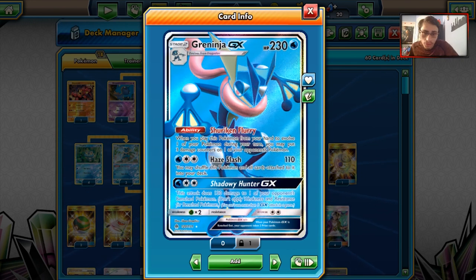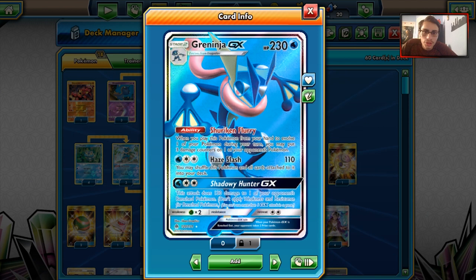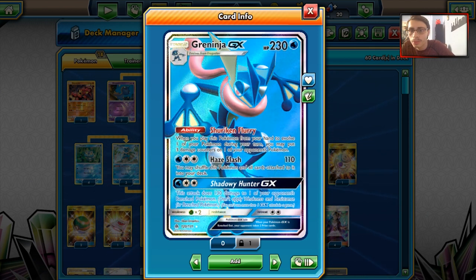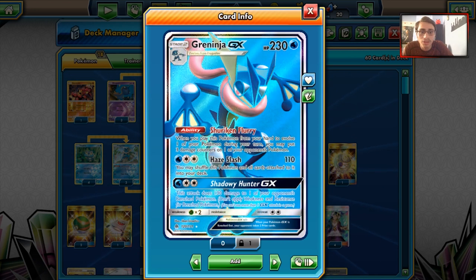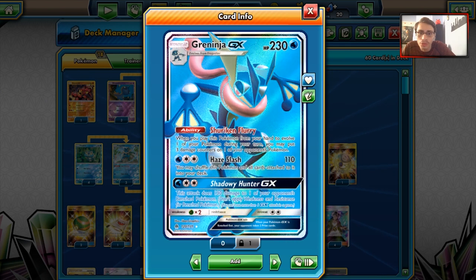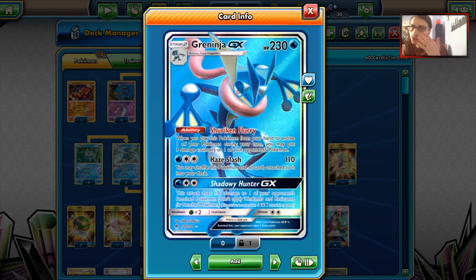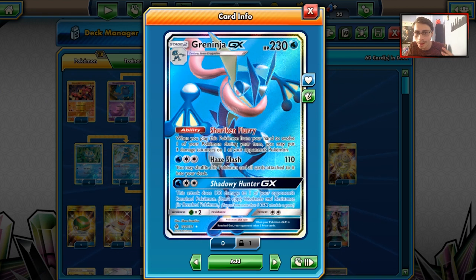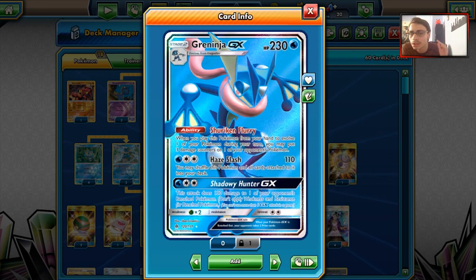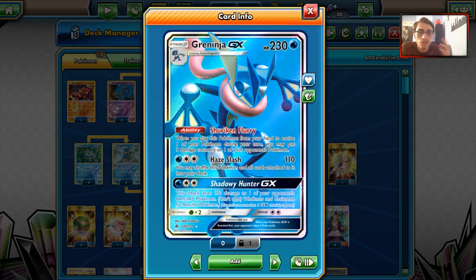The partner I've gone with is Greninja. Greninja GX is another interesting card. It's got that ability Shuriken Flurry, which when you play this Pokémon from your hand to evolve one of your Froakies, you put 3 damage counters on one of your opponent's Pokémon — very strong ability with damage modifiers, basically the reprint of Crobat. Its attack Haze Slash isn't bad either — does 110 for a Water and a DCE, and then you may shuffle this and all cards attached to it back into your deck.